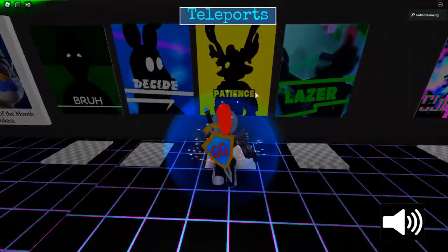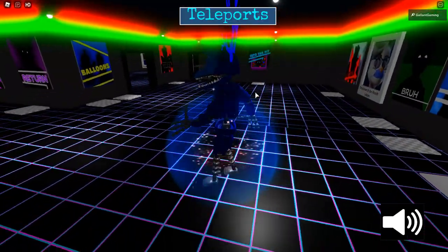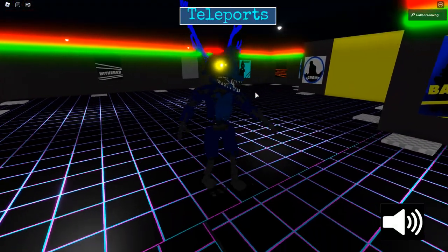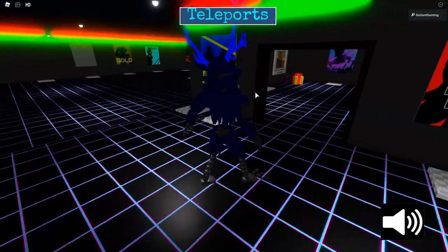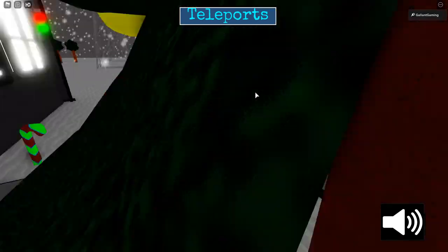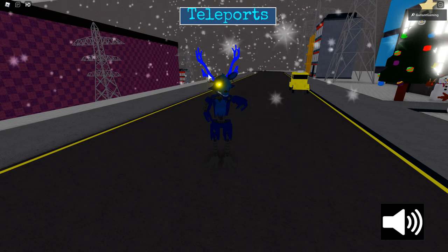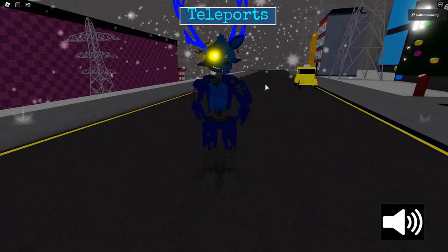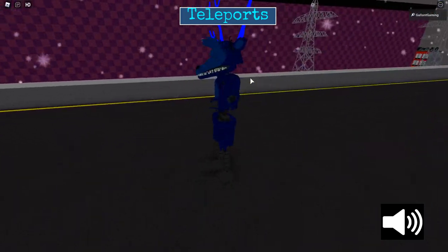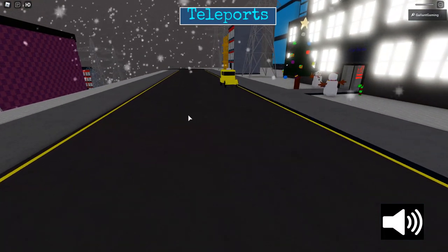Now let's check out the blue reindeer reward. Look at that - why does he move so slow? You have to pick up the pace a little bit! But look how he runs - he looks so goofy. He has big old reindeer antlers - almost said antenna, easily mistaken! There you go, that is the blue reindeer animatronic, very nice.